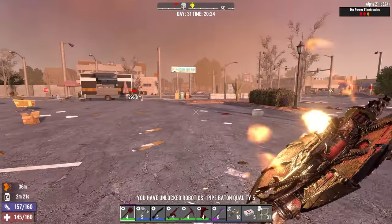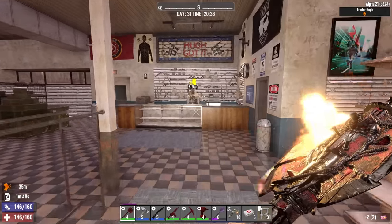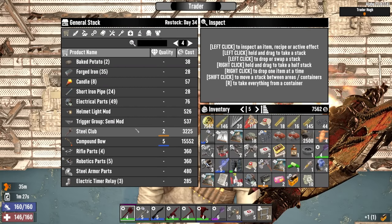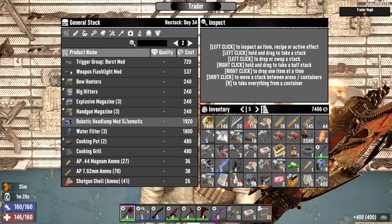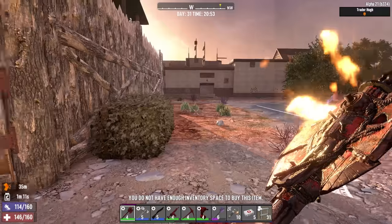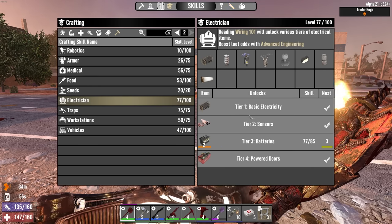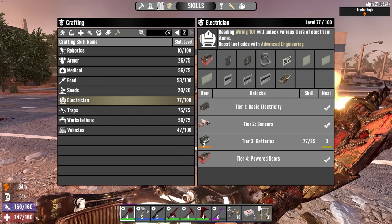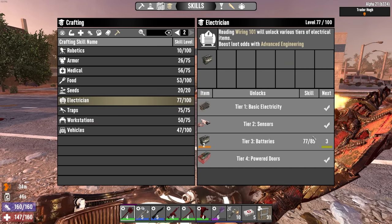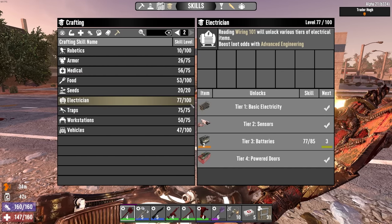Quickly then to Trader Hugh's. One last check for eye candy - can't find them anywhere. Hugh, anything good here? Rad remover - I'll take that. I could buy these explosive magazines but no inventory space, that settles it. Electrician - I've unlocked all of the power doors and now we're back to batteries, just working into higher quality batteries for the remainder of these electrician magazines. So tonight we can probably get those vault doors. Vault doors powered for 15 steel apiece - okay, that's quite a bit. I think I have enough though.